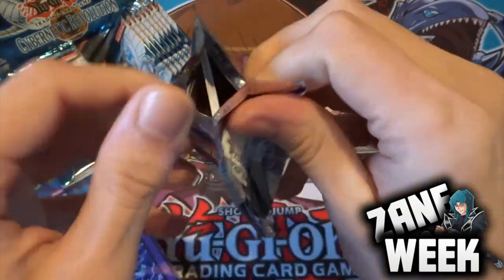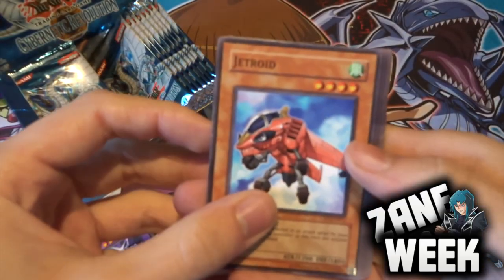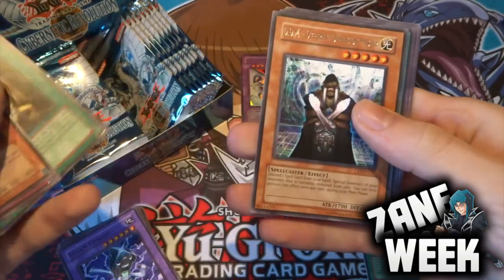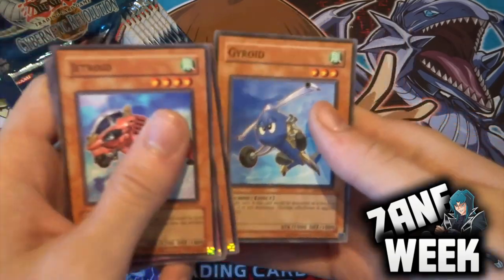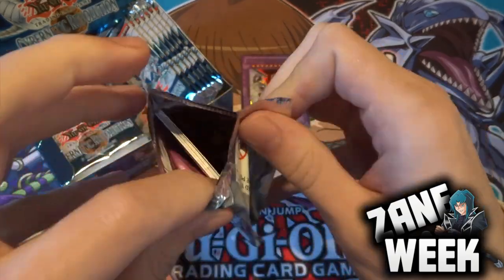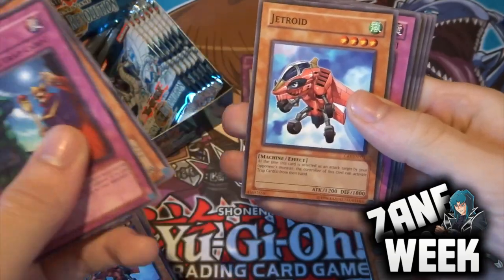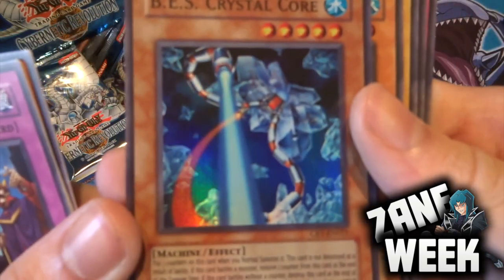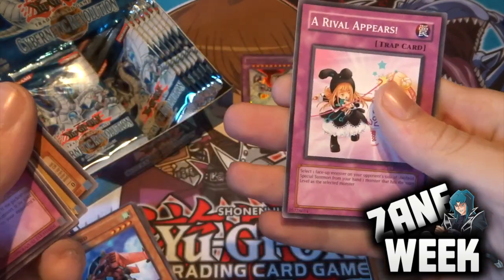I really wouldn't mind getting Cyber Twin Dragon or a Cyber Dragon now - that would be really cool. Next pack: Jetroid, Spiritual Earth Art Kurgane, Cybernetic Cyclopean, Dragon's Mirror and Different Dimension Master for our rare. Then Fusion Recovery, Jerry Beansman, Battery Man C, and Gyroid. Following pack gives us Conscription, Steamroid, Jetroid, Prepare to Strike Back, and BES Crystal Core for our super rare - not a bad little card. Then Poison Drawfrog, Jerry Beansman, Protective Soul Alien, and Arrival Appears.